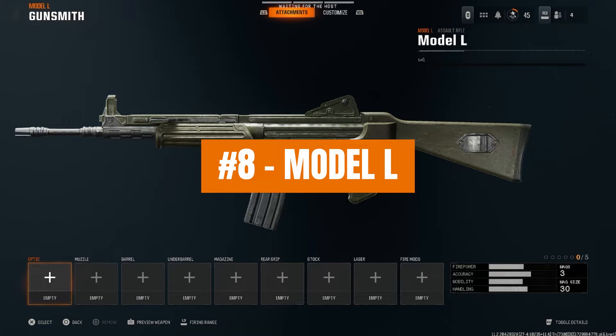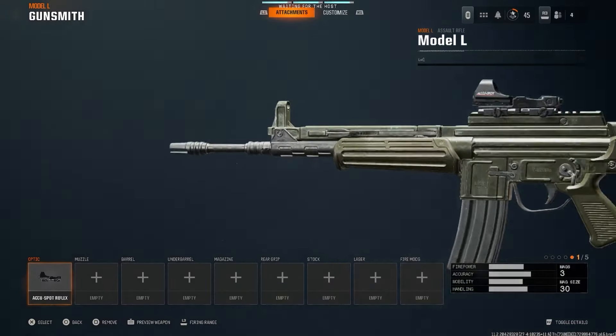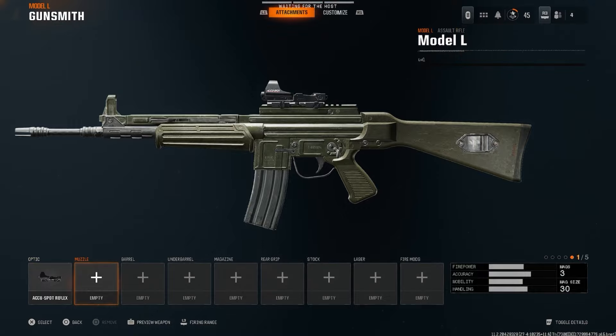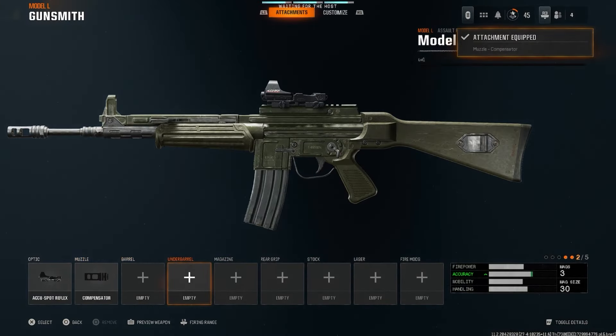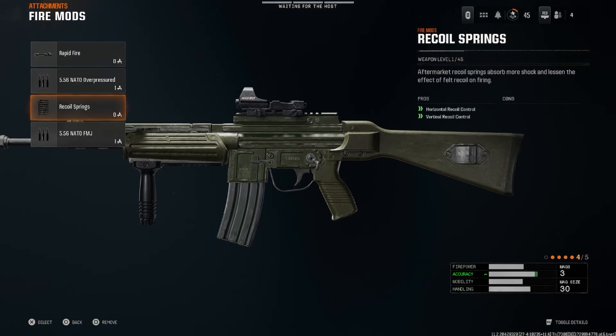This is the best Model L class setup in Black Ops 6. For the optic, we're going to be running the AccuSpot Reflex — this is just personally my favorite, but run whatever you like. For the muzzle, we're going to run the compensator. For the underbarrel, we're going to run the vertical foregrip. For the rear grip, we're going to run commando grip. And then finally for the fire mod, you want to run recoil springs.